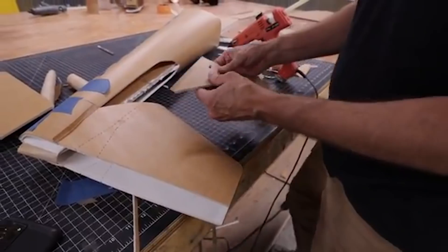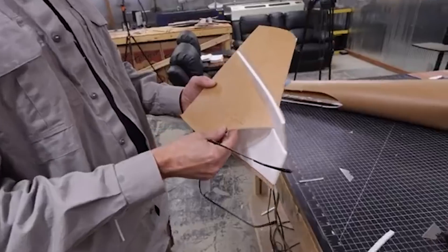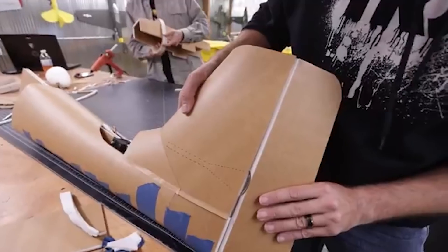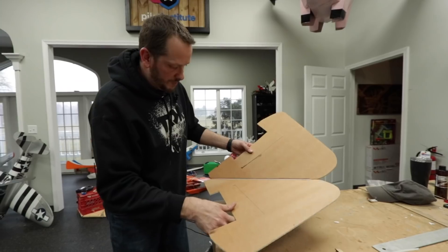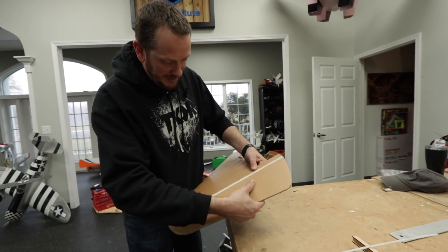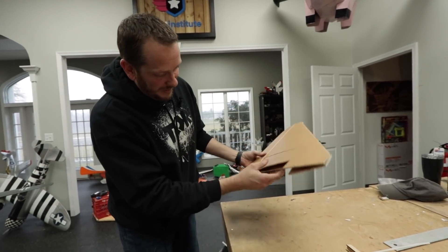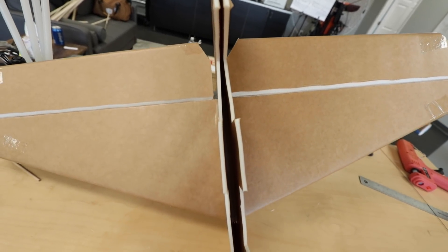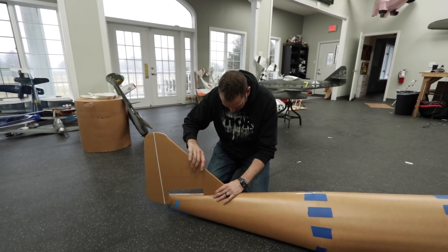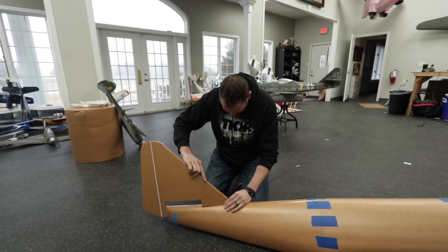We're taking a little bit different approach for the tail here. Typically with smaller models, a single thickness of foam or foam doubled over works really well. But one thing we learned with the Stuka was that doing a full airfoiled or three-dimensional tail with more of a teardrop shape not only helped with aesthetics but also made it incredibly strong. We have this crease, and as these come back together and line up, you get a nice centerline rudder. That three-dimensional shape is going to make this really rigid, and it's going to grip inside both sides of the spine of the fuselage — rigid, light, and strong.